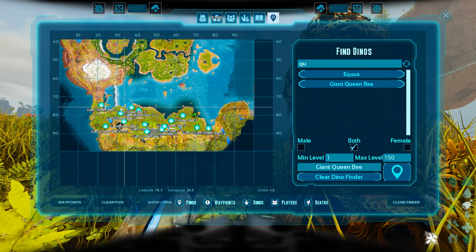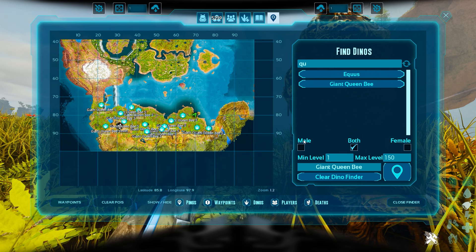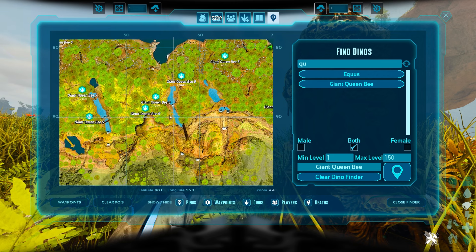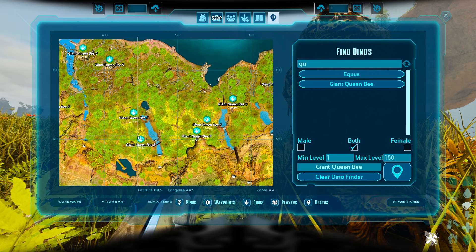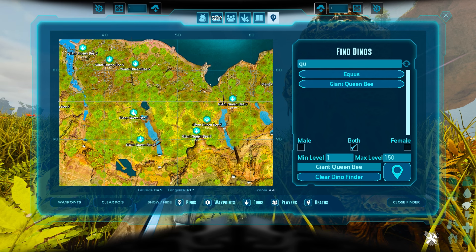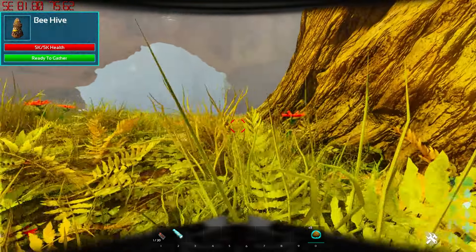The redwoods forest is filled with queen bees. Some people have a problem finding them, but I'm going to show you a little trick on how to actually find them really quickly. There are a few clusters that are always in the right spot. If you go to the coordinates of 80 to 90, and then go from 40 to 60 in these two quadrants, there is always a ton of queen bees. As you can see, they are also there right now — there's six of them right in that region.